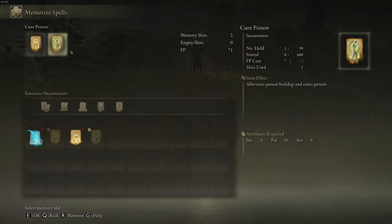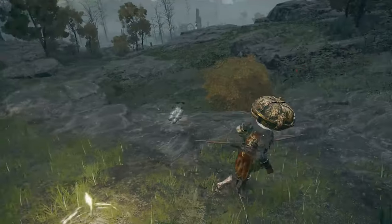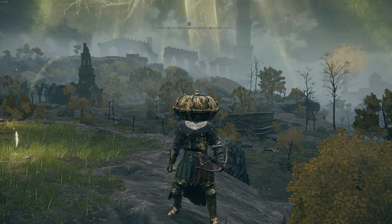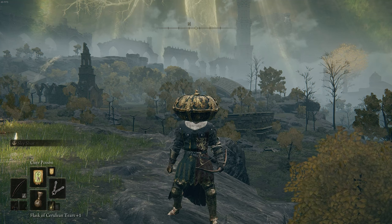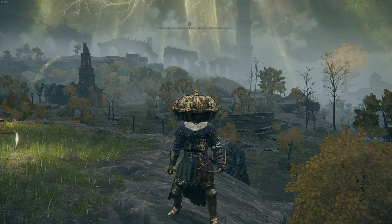Now we can swap between either of these incantations. Back out of the Site of Grace. To switch the type of incantation you're using, on PC press the up arrow until you have the one you want, and on PlayStation or Xbox press up on the D-pad.